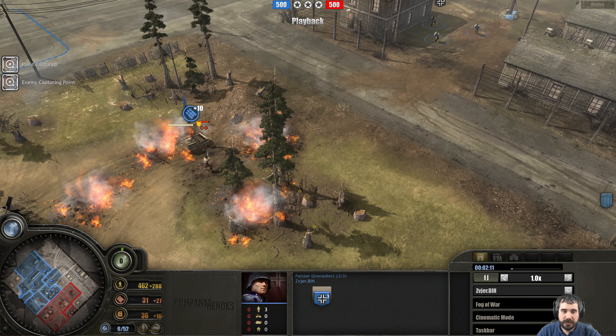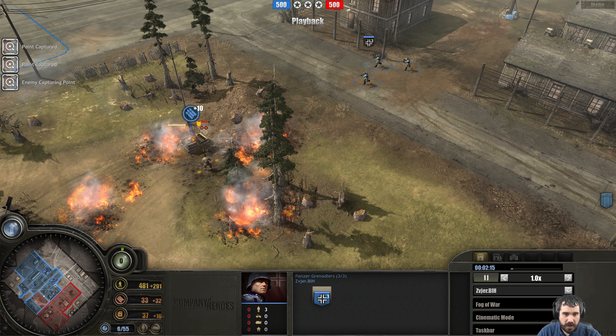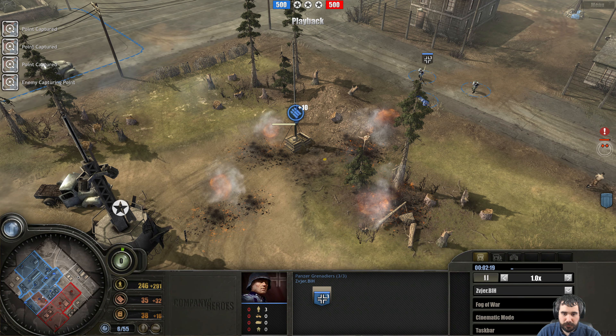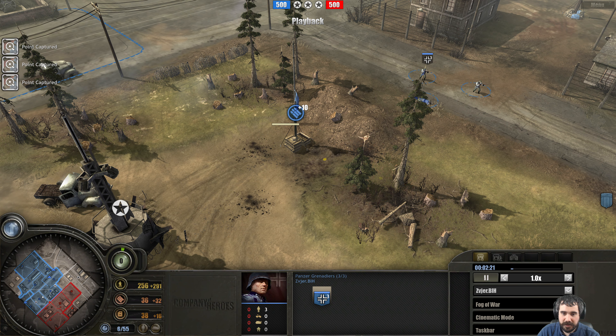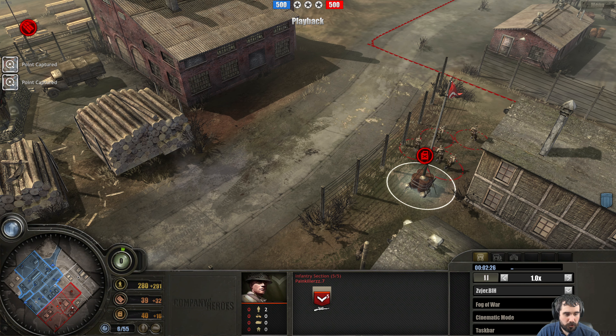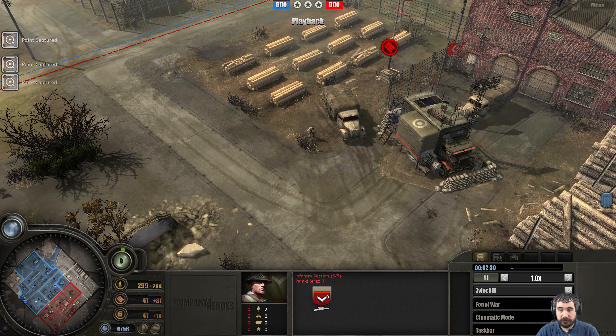Panzer Grenadier is coming to respond, trying to engage the lieutenant — and missing. Apparently that explosion did leave some light cover there, so that's why it didn't take any damage. Scoped rifles captured at this fuel point. Overall great capping pressure by the Panzer Elite player. This map is very big so these Shimboggens can get some good work done.